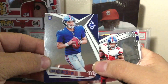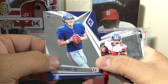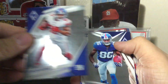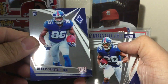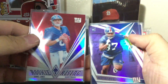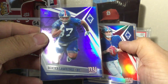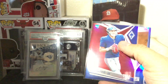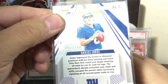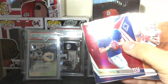Look, my fingerprints are on the card — you can see it right there. Shepard again, Barkley, Slayton, Barkley again, another Daniel Jones — so I have three, four Daniel Jones total. Dexter Lawrence, I believe this is number two. Let me see — yeah, number 299. And the red parallel is also number 299, so I got two of those.